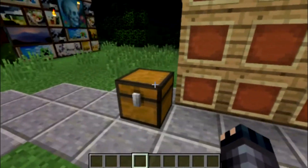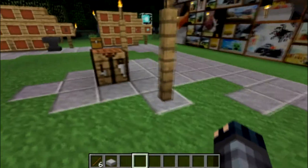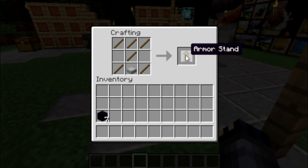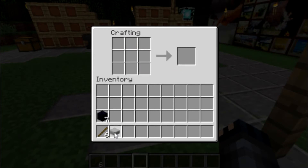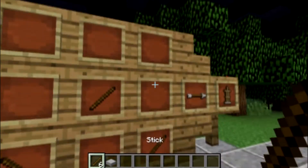First up I've got the armor stand. The armor stand is used for decorating your house with armor — you put armor on it. I don't have any armor to demonstrate with right now, but here's the recipe.